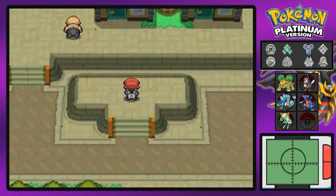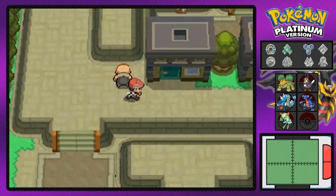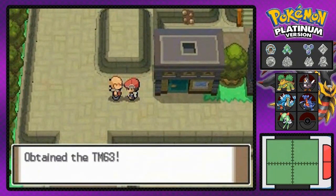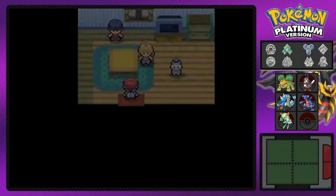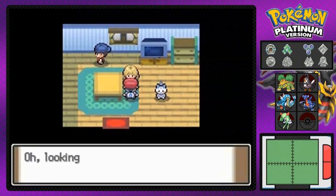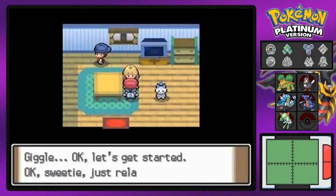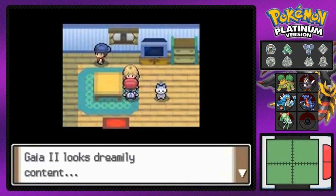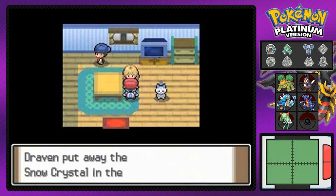There should be a hidden item right here — nope, that always confuses me. This guy gives us TM-63, which is Embargo — it stops the opponent from using items or something like that. This lady will give your Pokemon a massage, so if you have any Pokemon that can evolve through happiness, this is the place to go every single day to increase the love and affection of your Pokemon. We also get ourselves a Snow Crystal as an accessory.